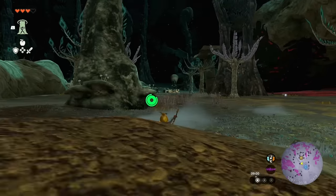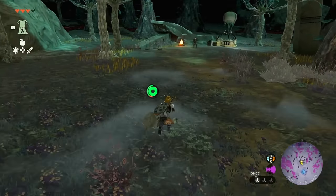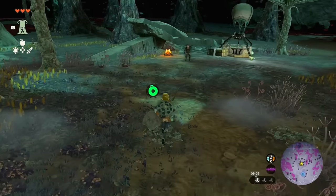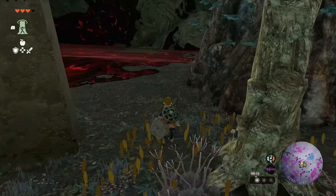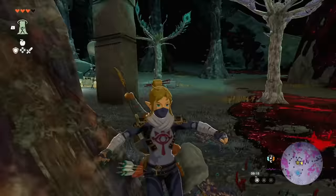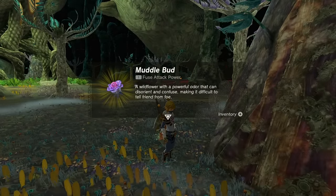Alternatively, you can fire Giant Bright Bloom Seeds — they fly just as far but illuminate a bigger area. There's a quest giver nearby who tells us which way Robbie went. He went west, so you can make it on foot, build a device, or use one of my favorite methods.